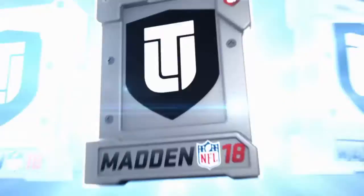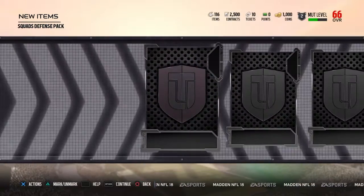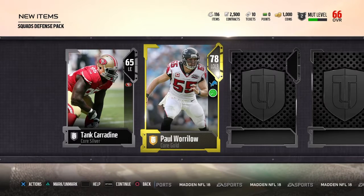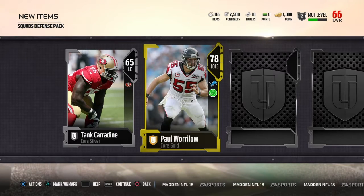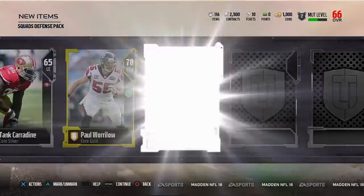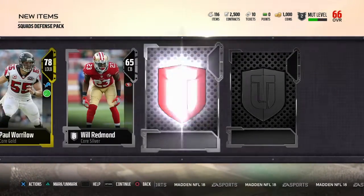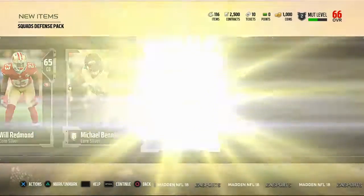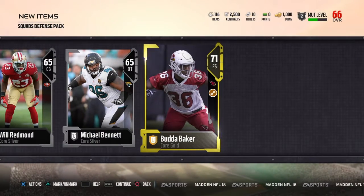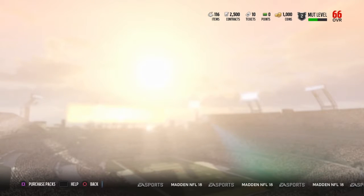Come on, Dante Hightower — that's what I want and I know that's what you want to give me. Come on baby, come on — Dante Hightower. Paul Warlow. I think I'm getting a lot of Falcons and Ravens today. And a Buster Baker — that's it for the packs.